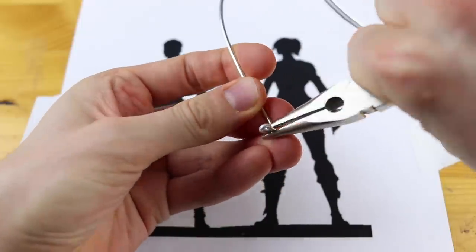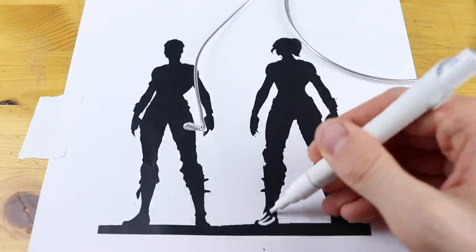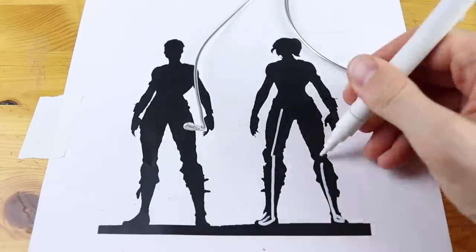We are starting with an aluminum wire to create the armature underneath the skin of Dark Bomber.